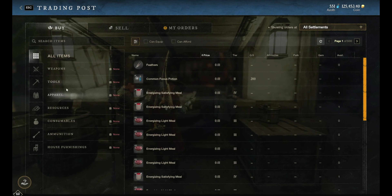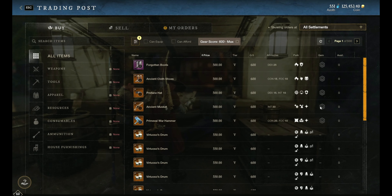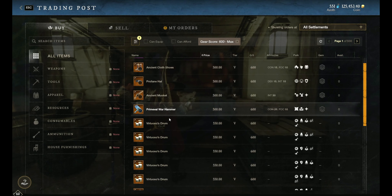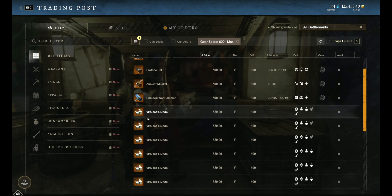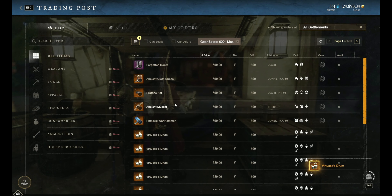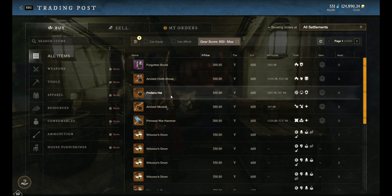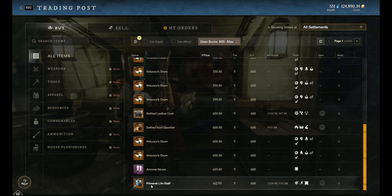So the first thing you want to do is go over to the filters and type in 600 and apply that filter. The reason is we want to look at these juicy legendary items. Now when I started this you're going to see in the clip these were a lot cheaper, but because I've bought them out they are a little more expensive. We're going to buy these drums — 563 is how much it cost us. What you really want to buy is anything around the 500 mark that is crafted. We don't want the permeable war hammer, the ancient musket, the profane hat, or the ancient cloth shoes — we want crafted items.